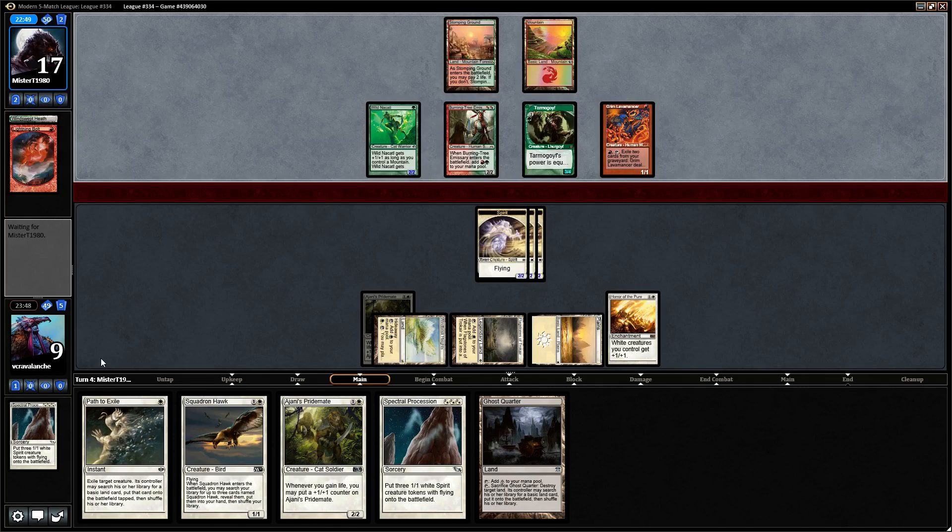I hope he doesn't find Plains off the top — that would be the worst case scenario. We will just go block, block, block: Burning-Tree Emissary, Tarmogoyf, Wild Nacatl. I'm still certain he'll probably try to shoot down one of the tokens. We have another Spectral Procession after that, or two Squadron Hawks — whichever I deem fit.